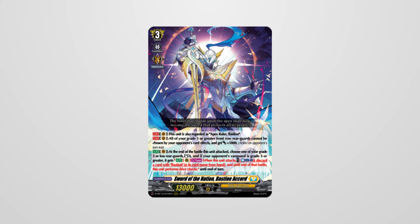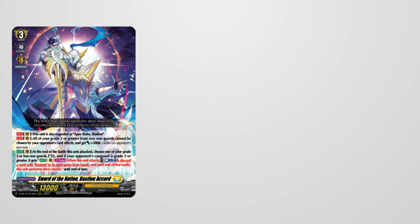Bastion Accord, the latest form in the Bastion saga, counts as the original Bastion while on vanguard circle, meaning all of his old support works with him. Bastion Accord provides plus 5K to your front row Grade 3 or greater rear guards and gives them a resist-like effect that persists during either player's turn. His restand ability is no longer tied to revealing Grade 3 during drive checks — instead he restands regardless, but now you can give your rear guards drive checks by paying counter blast one and discarding a card with Bastion in its name. Bastion Accord also received a much-needed promo that the overseas community had for quite a while.